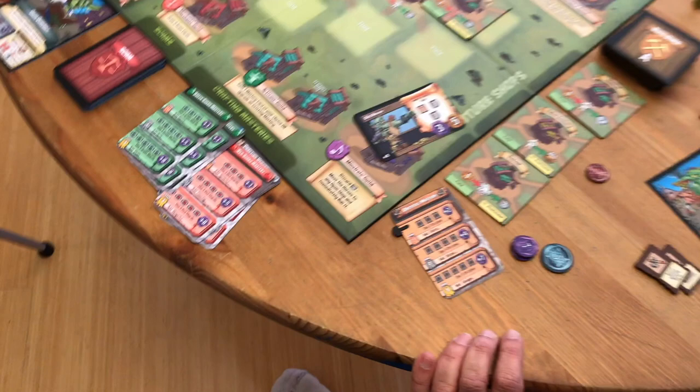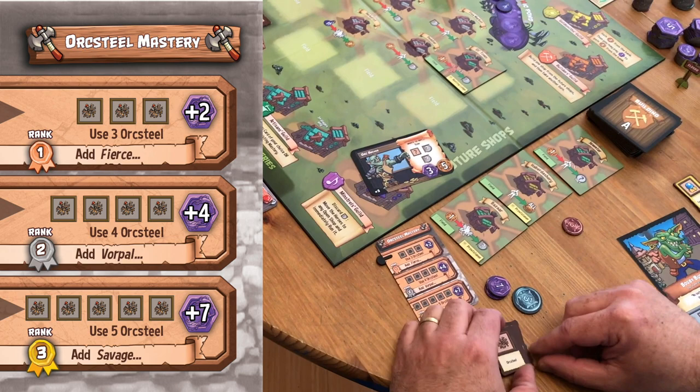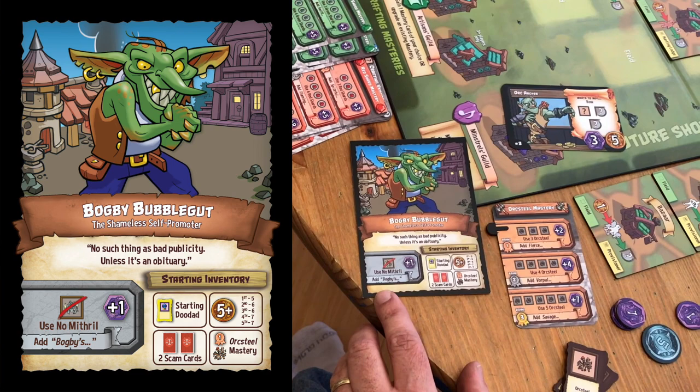For example, if instead of using those materials I had used three pieces of orc steel when I crafted, I would get an extra bonus of plus two Vorpal Pieces for crafting this bow. I also have on my character sheet a special signature skill that allows me to get a bonus for not using a particular material.